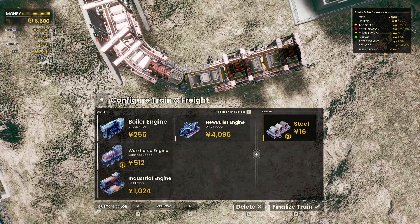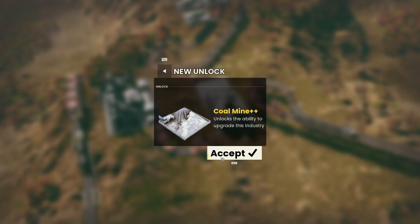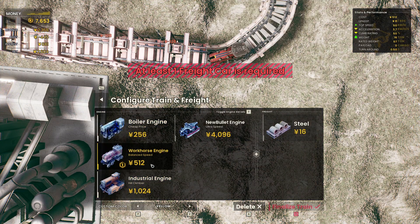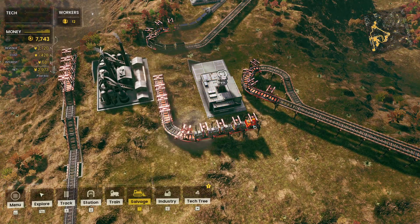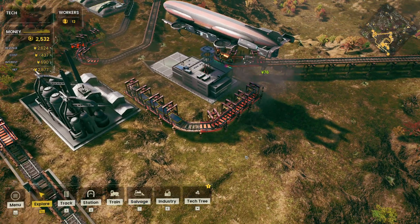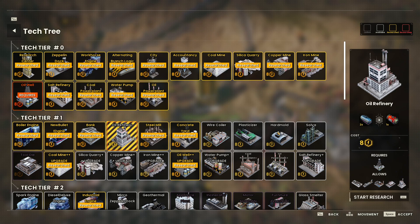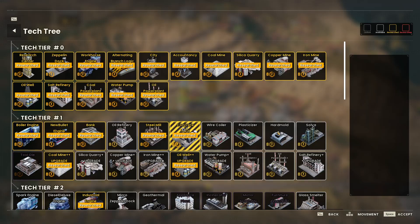Let's take the steel to the zeppelin dock — the smallest train track ever. We'll sell the steel. Coal mine upgrade complete. Now we're selling steel, selling salt, and the concrete is going to the research centers. Let's choose another tech. This one turns — it makes reactives, okay, let's just do it.